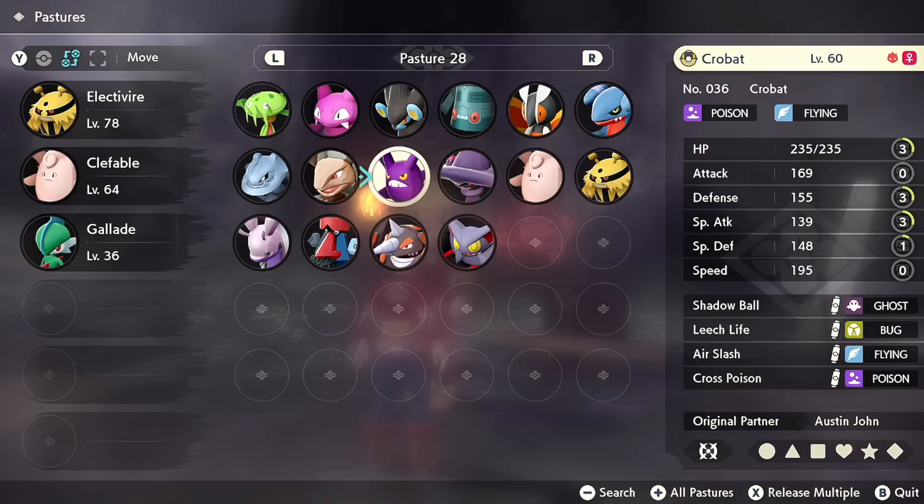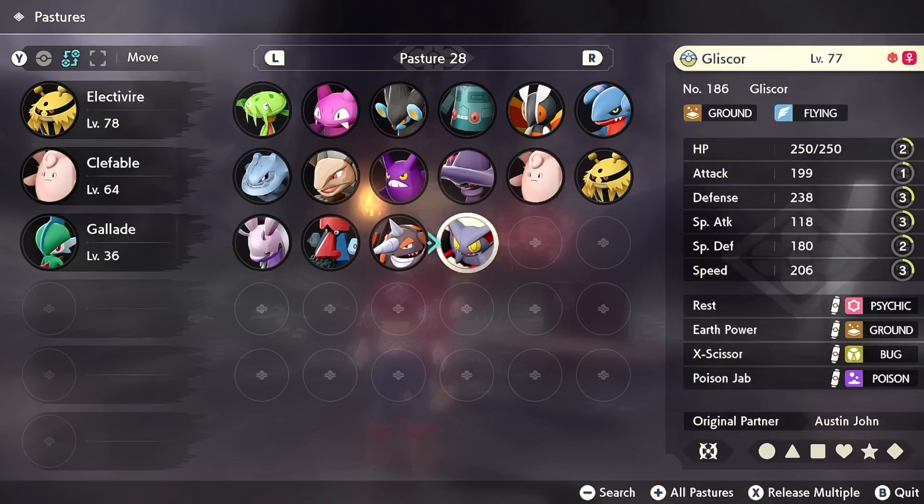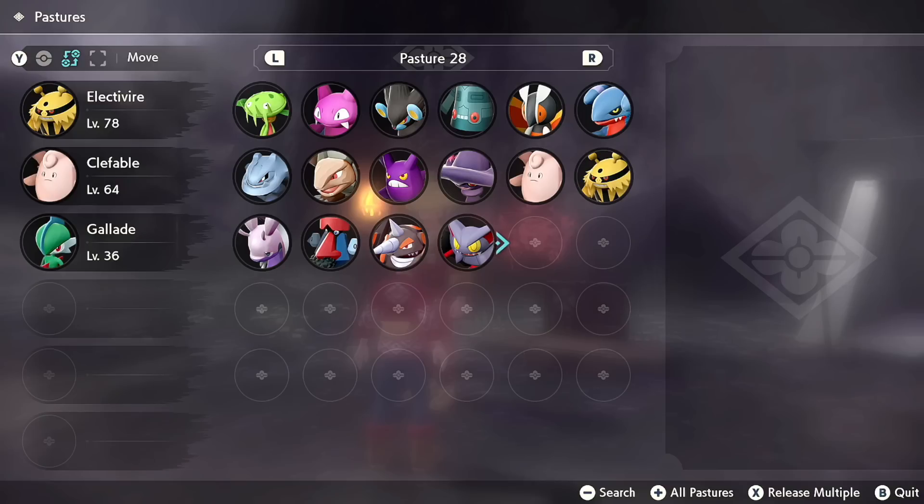Do keep in mind these levels can fluctuate ever so slightly. In addition, once again, these are only the placed alphas. After you help quell the frenzied Noble Electrode, there's a one to two percent chance that all of the Pokémon that appear in the overworld and in boxes, crates, trees, rocks, whatever, have a chance to be an alpha Pokémon.